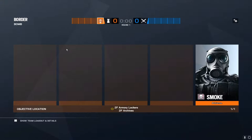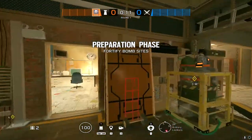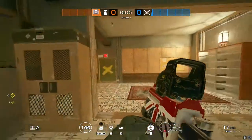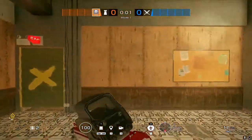We're going to start off with Smoke on Armory and Lockers. The operators I'm about to show you are very versatile — you can use whoever you want — but I think Smoke is a very good pick for this site regardless of your team, whether your team is roaming or staying on site.